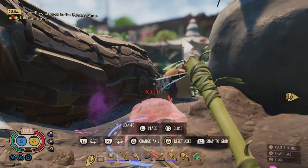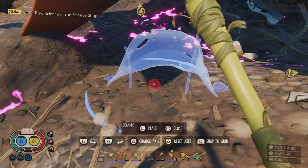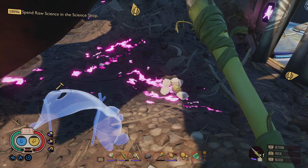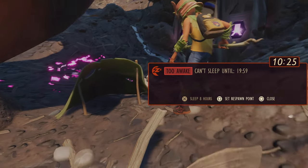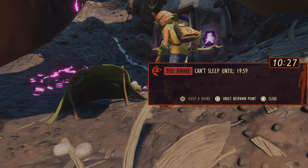I think it would be really weird to have stuffed bugs all over the place. Yeah, a little bit. All right, so we have it out here — now we just need to add the stuff to it. And then we're going to set that as our spawn point. Finally. Nice. We did it, guys.